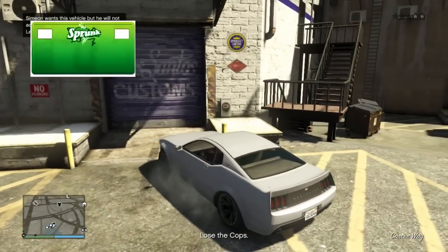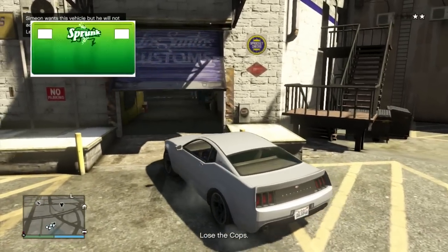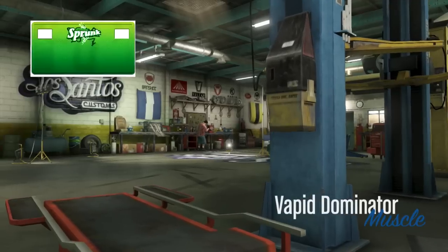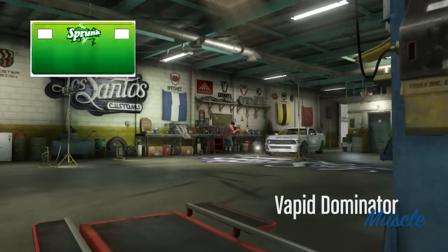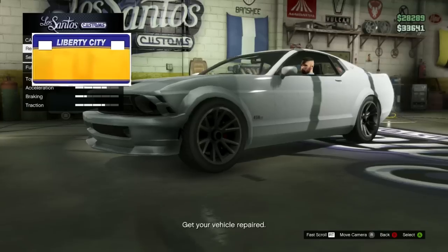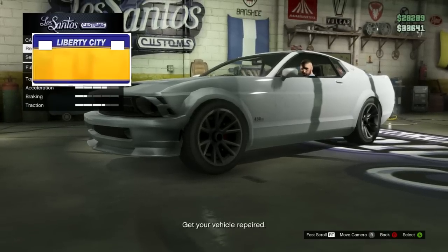We got a Sprunk license plate right here. It's pretty detailed — it looks nice. I like the color, how the green gets lighter at the top with the ingredient. That's really awesome. That would probably be one of my favorites. And we got another Liberty City one. But yeah, guys, that's basically it.